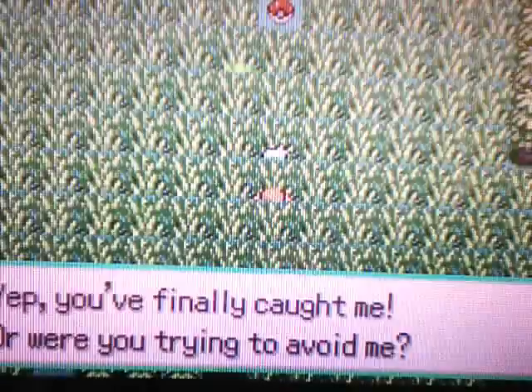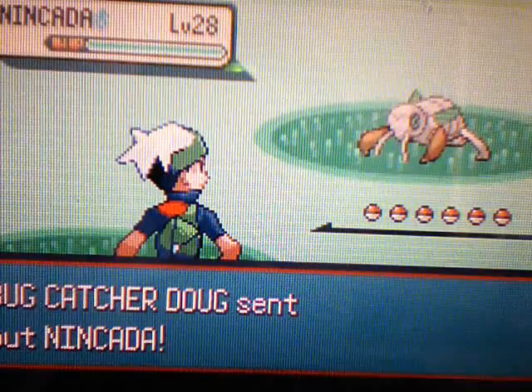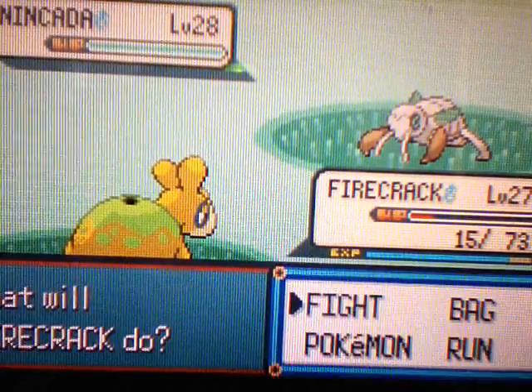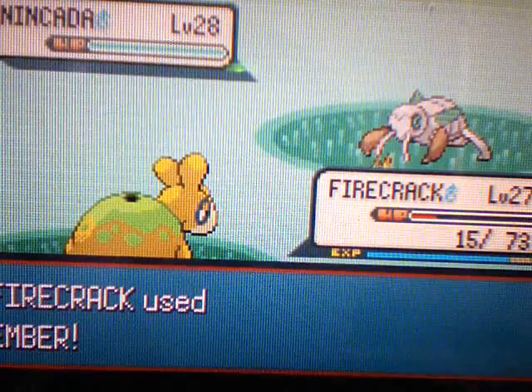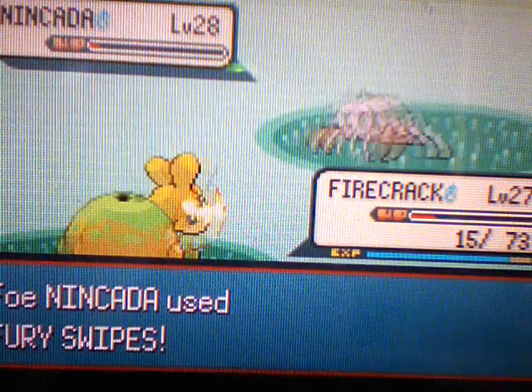Let's battle this Bug Catcher — this is Bug Catcher Doug. First he has a Nincada, and Nincada's a Bug and Ground type, so fire should do normal damage to it. But it's still super effective — cool!